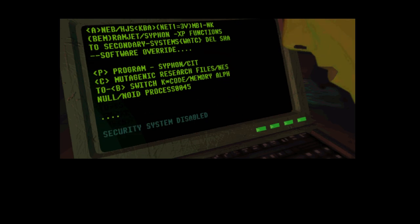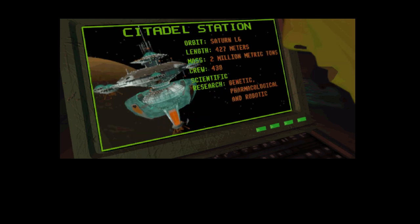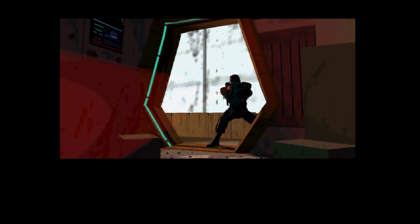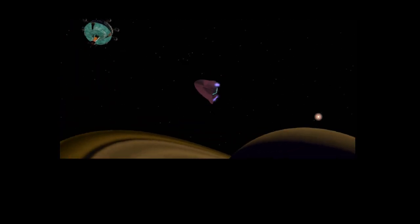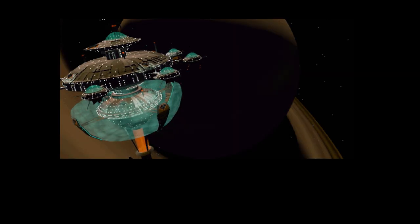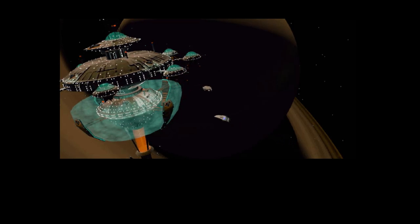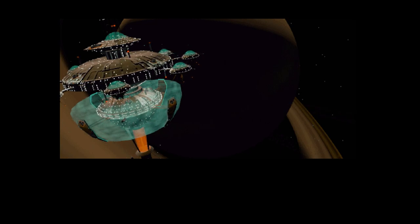1:26am. Hacker attempts to access protected files concerning space station Citadel. 1:33am. Tri-Optimum security forces apprehend the intruder. This is Edward Diego from Tri-Optimum. The charges against you are severe, but they could be dismissed if you perform a service. Who knows, there might even be a military-grade neural interface in it for you, if you do the job right.